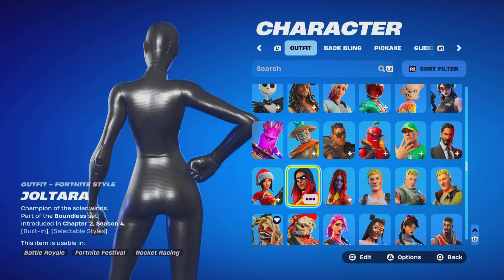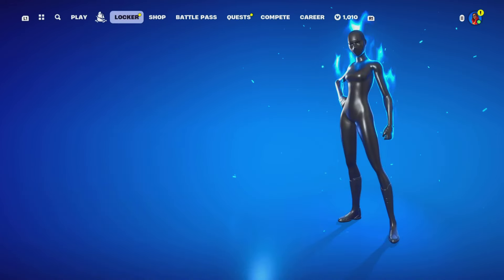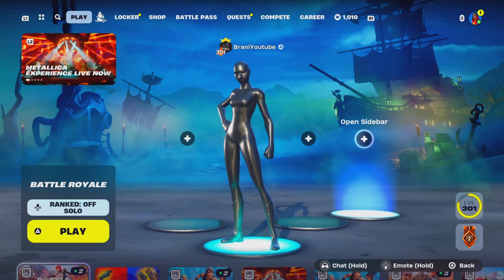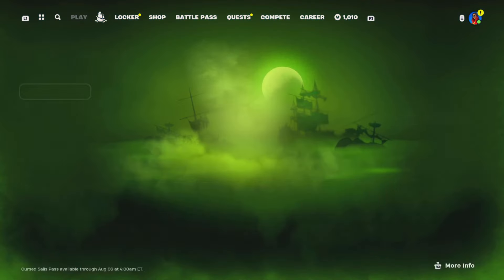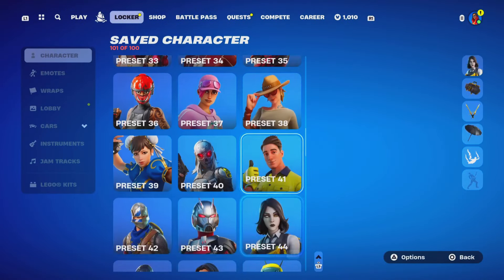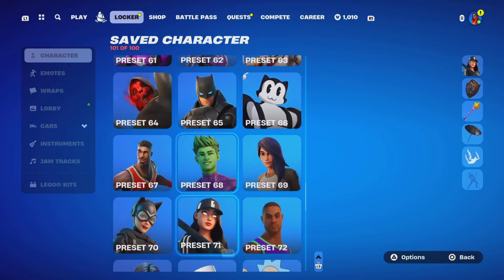And this is what it will look like. This is the all-black style. Looks very nice. It blends in very well — that looks insane. And that is what it does look like in the lobby. And then for the all-white one, I already have a preset saved that I'm going to show you guys right now.